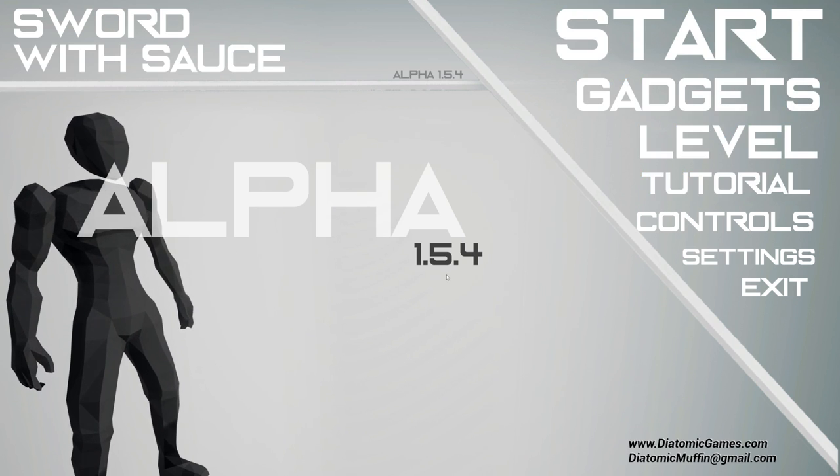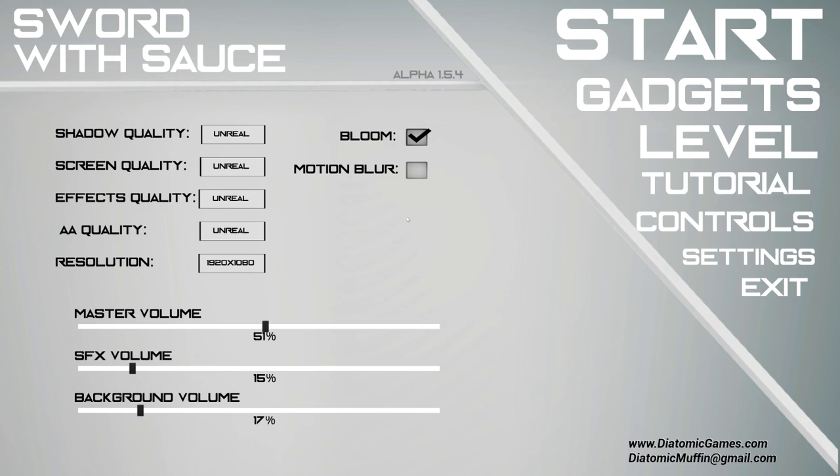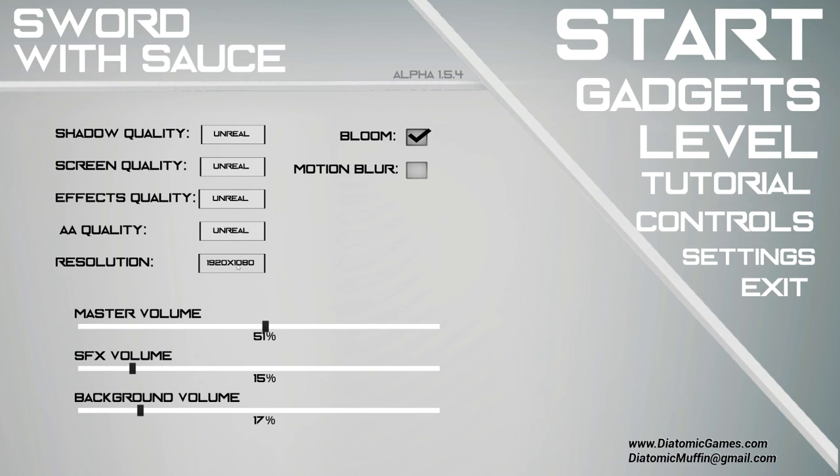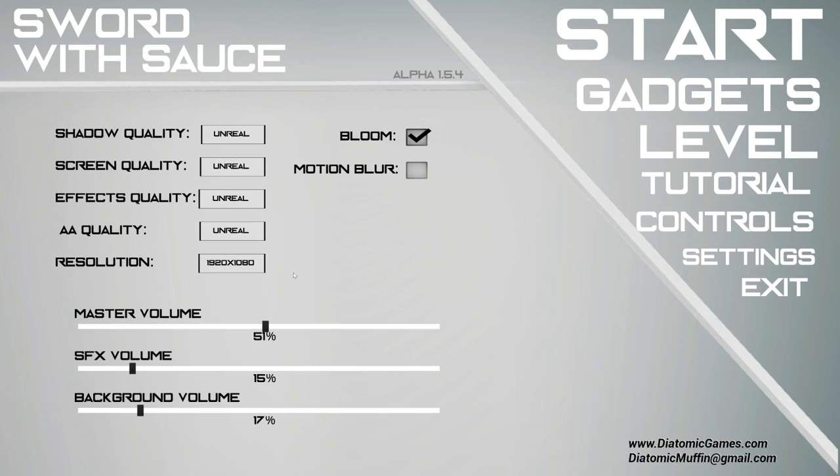This game is called Sword with Sauce. It's a closed level stealth game that you can play any way you want to. Before we jump into gameplay though, let's take a look at the settings menu. Not super impressive. You have shadow quality, screen quality, effects quality, anti-aliasing, and then resolution. Let's venture up to the highest here and... 1080p. Yeah, this game's a bit lacking in the settings menu.